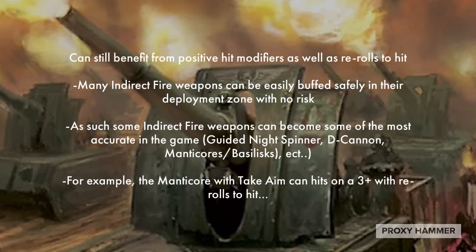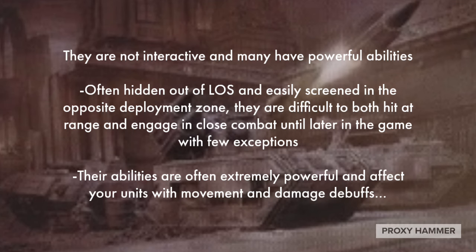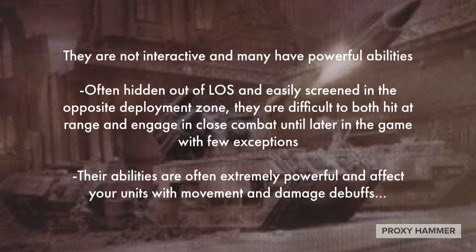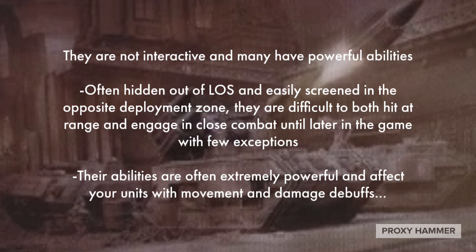Especially in an objective-based game where your opponent may need those units to score on objectives and really doesn't have any options turn one if you go first to counter it effectively. Indirect fire weapons are not interactive, and many have powerful abilities that also provide board control. They're often hit and out of line of sight, easily screened in the opposite deployment zone. As such, they are difficult to both hit at range and engage in close combat until later in the game. Super fast armies like Eldar and Dark Eldar can sometimes get to the enemy backfield, but oftentimes won't have the firepower until at least turn two to deal with them effectively.